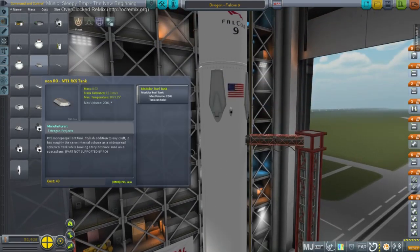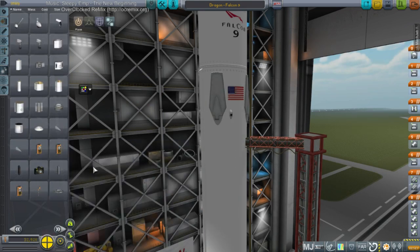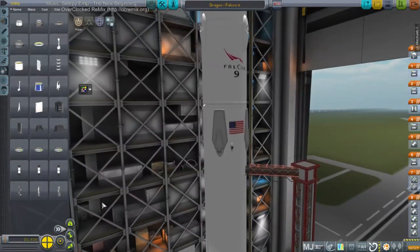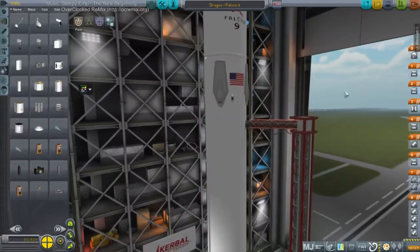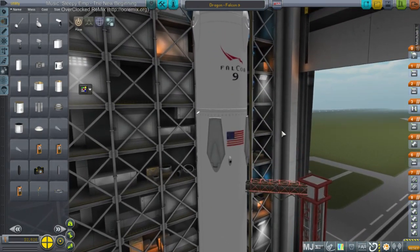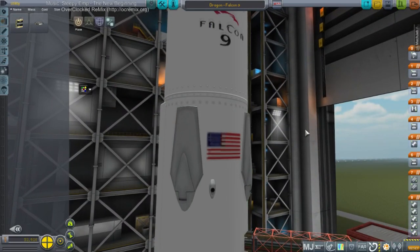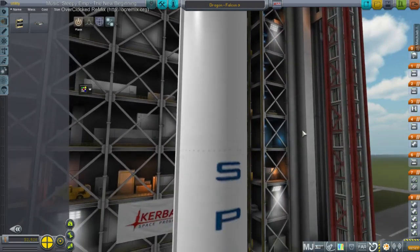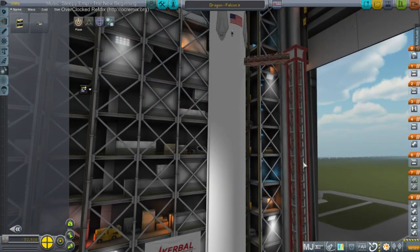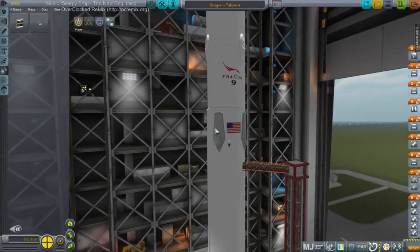Can I just put some radiator panels? This is getting less and less like Falcon 9, but where should I put them? No — this is 1.0.2, I don't have the radiator panels. Unless they've added something to Realism Overhaul that I don't know about. Let's try this configuration right now. There are a lot of question marks — like whether the RCS ports and tanks are going to burn off. Let's go.